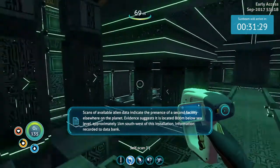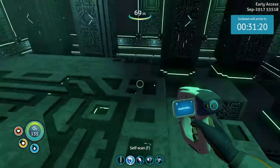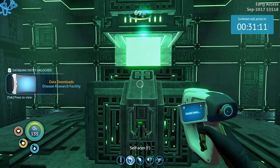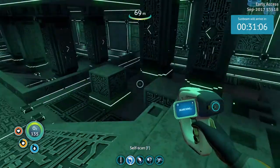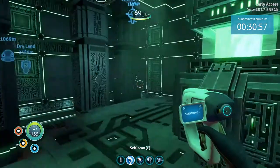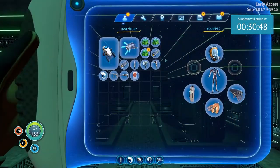'Evidence suggests it is located 800 meters below sea level, approximately one kilometer southwest of this installation. Information recorded to data bank.' So I'm confused — did this thing poke me and infect me, or did it check my blood? I don't remember being infected. We did a self-scan a while ago. It says 800 meters underwater, one kilometer southwest — which is fun because I have no idea how you find out where south and north is.